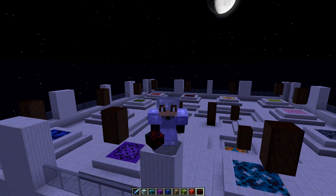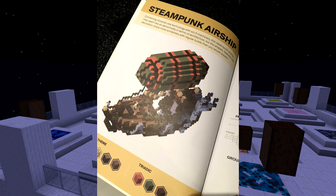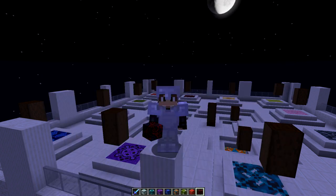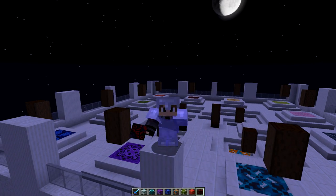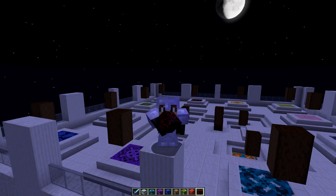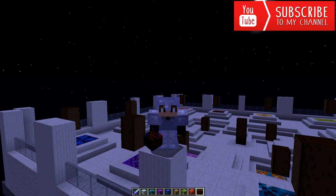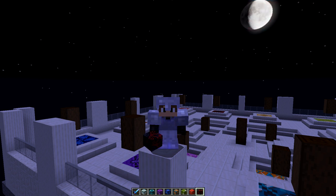Today we're going back to the steampunk castle. I'm going to stick on screen a picture of what we're going to do — this is from the Mojang Minecraft Creative Builds guidebook, which I got over the Christmas period. As you can see, this is a steampunk airship and it's been part of my inspiration for what we're going to be building. I'm going to hop over there and we'll get cracking.